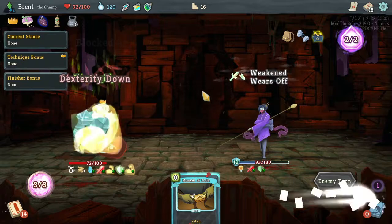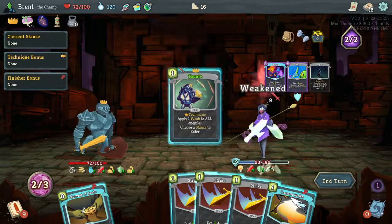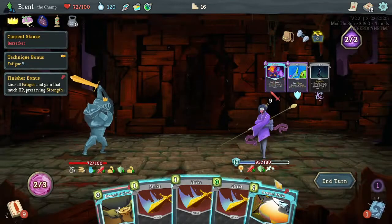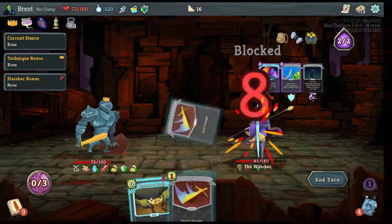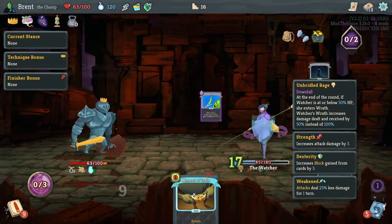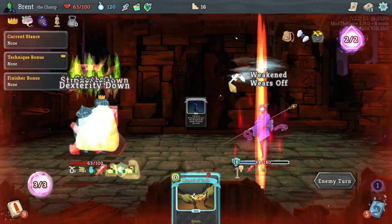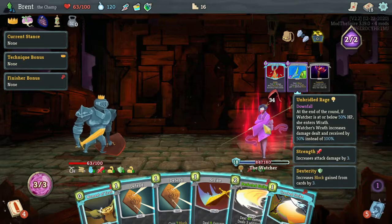We're a weird blocking, defending, finishing machine. Berserk here, strikes free - 11. I still need more fatigue to make the crooked strike's value. I don't think I'm using it at all currently. Ooh, you're in Wrath - that sucks. But this is what, 80 damage? You take double damage right? Wrath - sees damage dealt and received. 34 is a lot of damage and I can't block it almost at all.